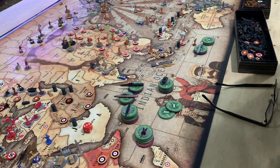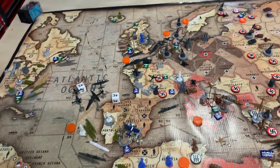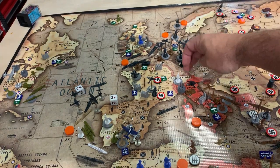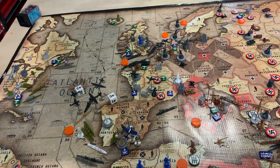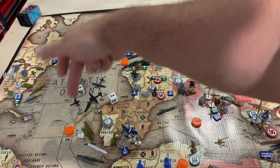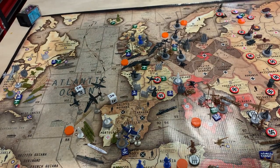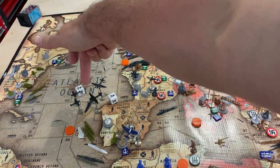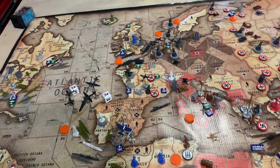Okay, here we go. Attacks — let's start with Germany. Two bombers from Western Germany fly four spaces, with three movement left. They're attacking the little fleet in the Azores. Two planes from Normandy-Bordeaux fly three spaces, with two left — they'll land in C-Zone 110 with the carrier. Two bombers, two subs, and two fighters are taking out the convoy fleet.